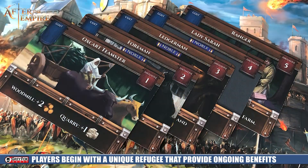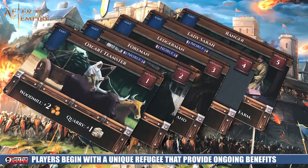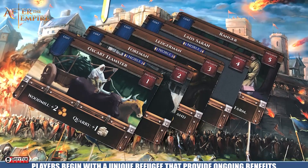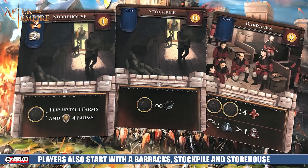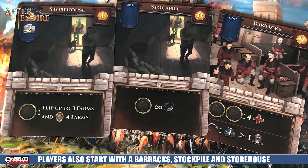Each player is also going to start with a card at the beginning that gives them their own special unique power. They're also going to have three other cards at the beginning that represent their first three starting buildings. These three starting buildings are your storehouse, your stockpile, and then your barracks. Each of these different buildings is going to have their own separate worker placement spot where you can take your workers in order to do some kind of action.